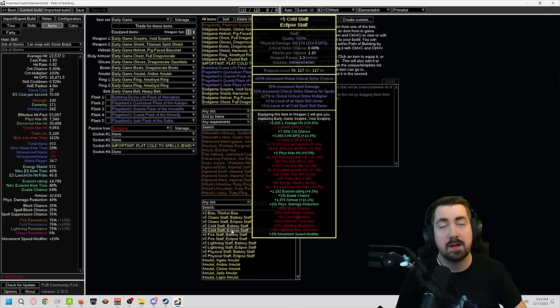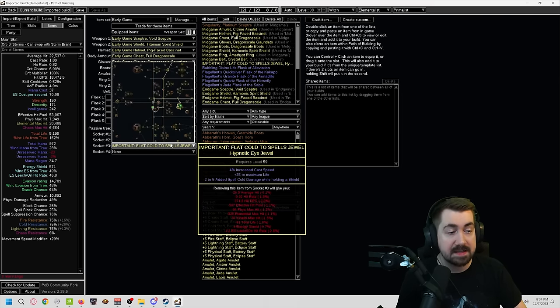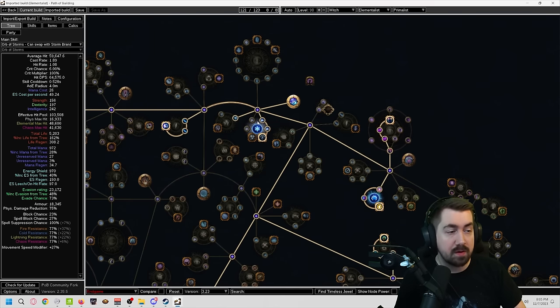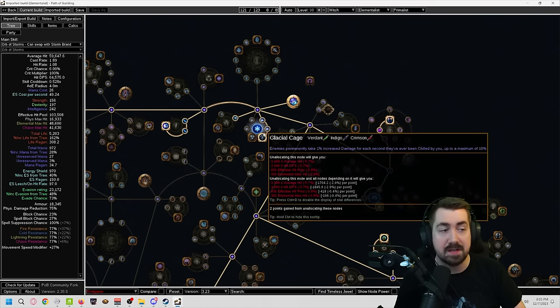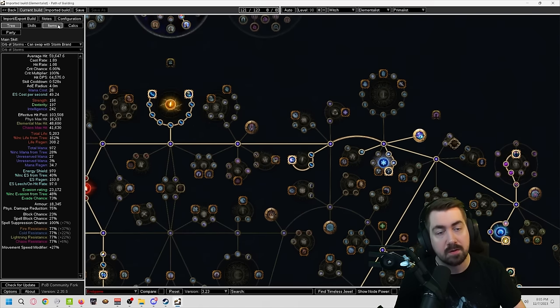Another thing that's very important for the build — you do want to get 1 cold damage somewhere, like on a jewel. That is pretty important so that we're getting some sort of chill. Later, you can get that on your helmet implicit, like 'adds 10 to 19 cold damage to spells.' The reason we want cold damage somewhere is that chills from your hits always reduce enemy action speed by at least 10%, so even having 1 cold damage will proc that. It's very, very strong and you want to make sure you have it.